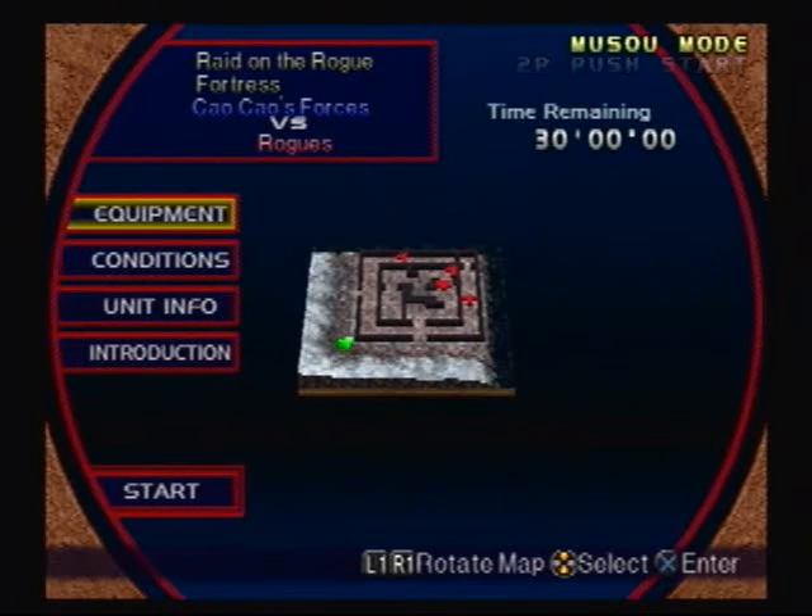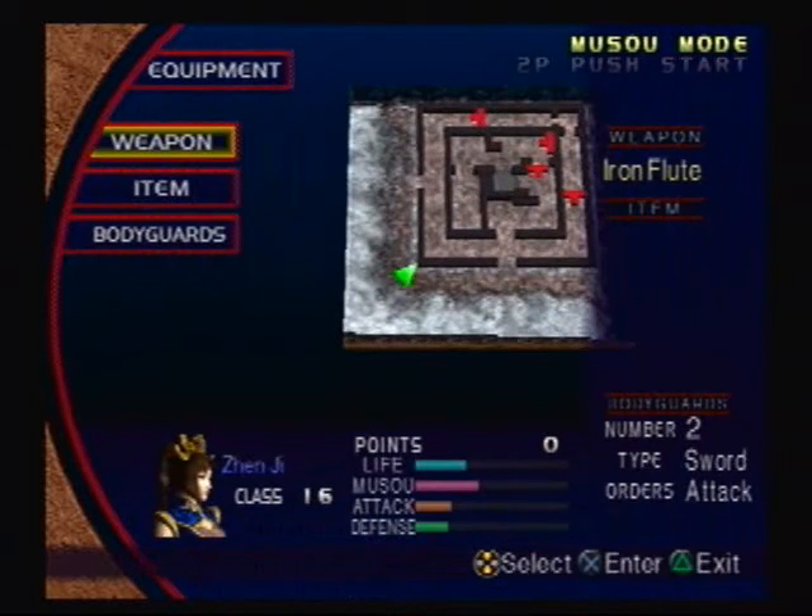So here we are at the Raid on the Rogue Fortress, which is a new level that we haven't played as yet. And just like the Mountain Bandit campaign, it's something you cannot select in free mode except for maybe on Extreme Legends or the Xbox version, which I do not have. Yet.